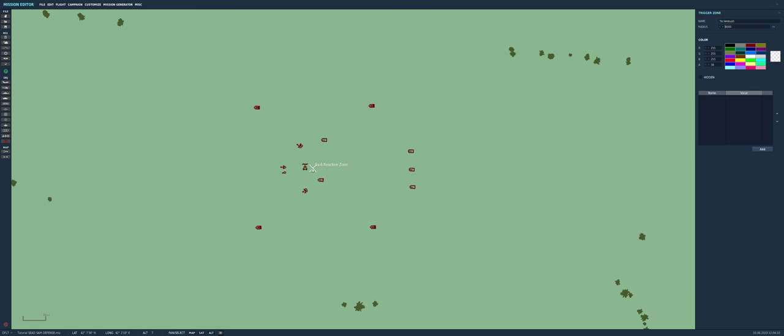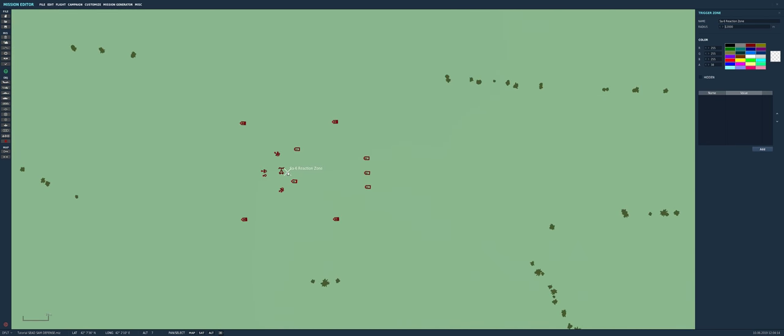Going back to DCS, we place the SA-6 battery. Secondly, what we want to have is a trigger zone, which we can create over here. You place it and you name it. If you're going to use the mission editor heavily and create complex missions, please name everything — it's very important. The game doesn't care about the names you put, but you're going to care when you want to use the trigger panel.